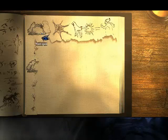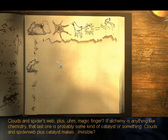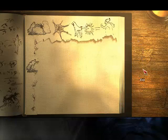So far, this is all it's showing. It's called the Thrift Spell. Clouds and spider webs plus, um, magic finger? If alchemy is anything like chemistry, that last one is probably some kind of catalyst or something. Clouds and spider web plus catalyst makes invisible?